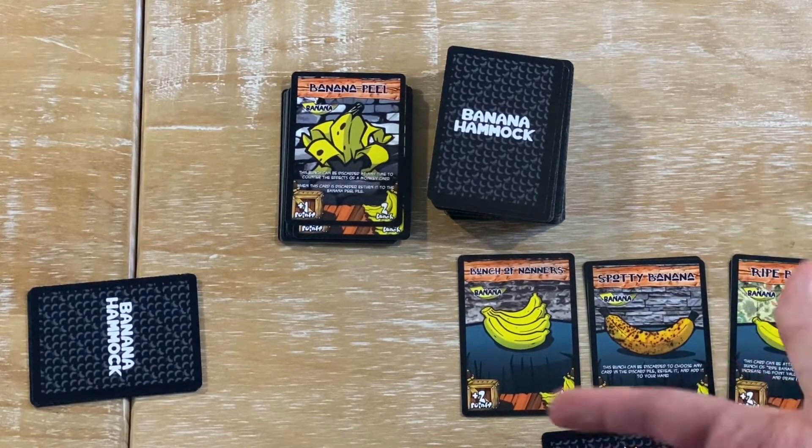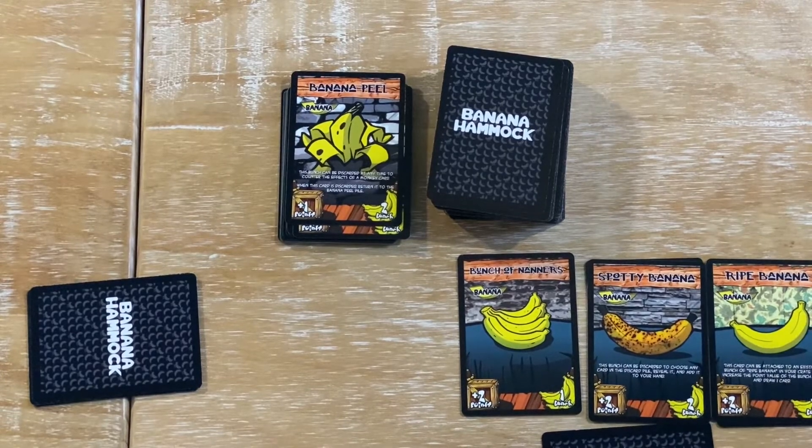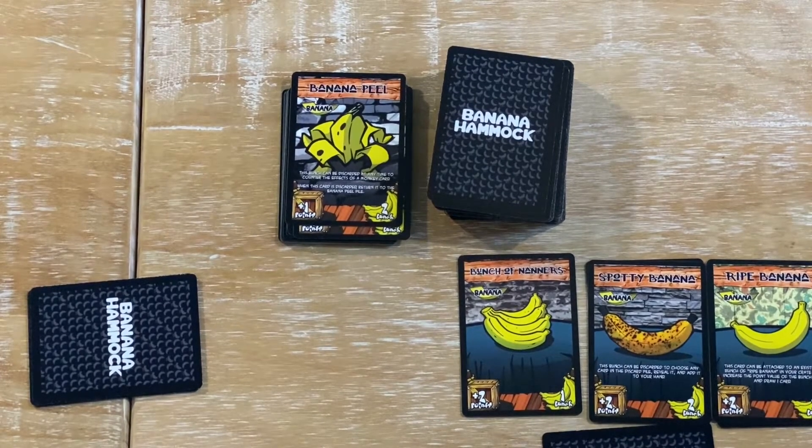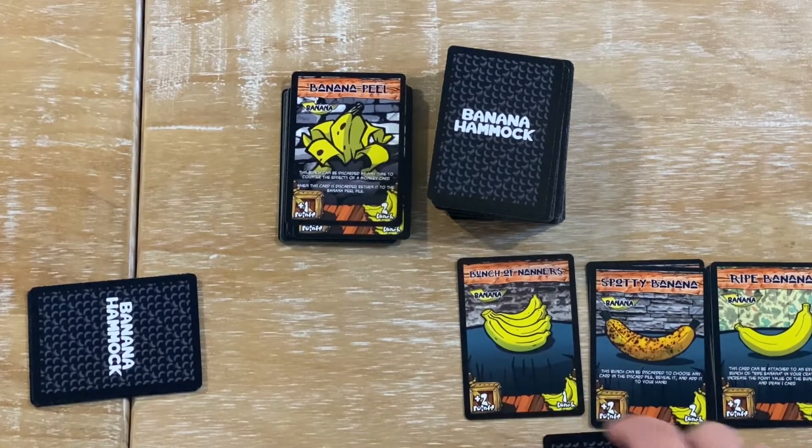The game will play until you trigger the endgame through the Barrel of Danger. If you cannot pay that, the game will end and you will score all your bunched Bananas in your crate — which is the tableau in front of you. That is a very brief overview of how to play Banana Hammock.